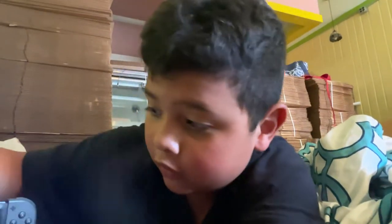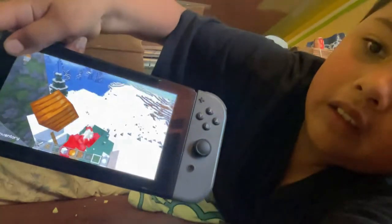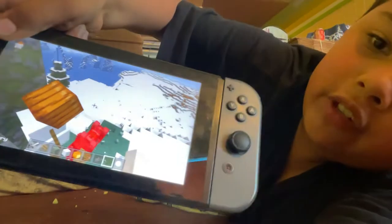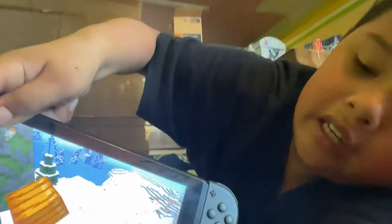Hi guys, today I'm going to be showing you how to make the ultimate snowman. As you can see, there's a snowman but he's shooting big balls and doing damage to the rabbit. If you want to learn how to do it, watch this video.